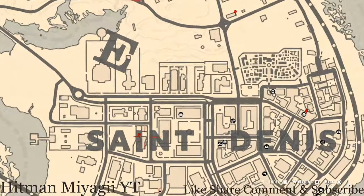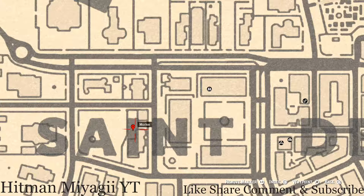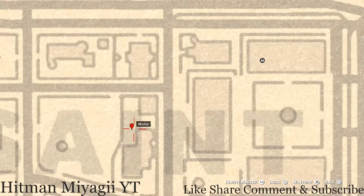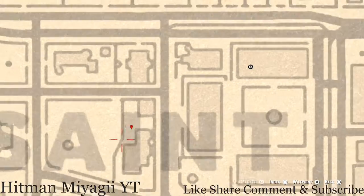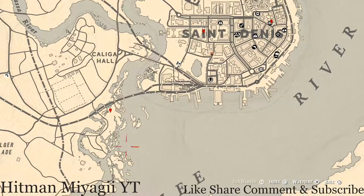Right here at this location there's a white table, and on this white table there's a chess board. On that chess board you guys will find the family heirloom Ivory Hairpin.